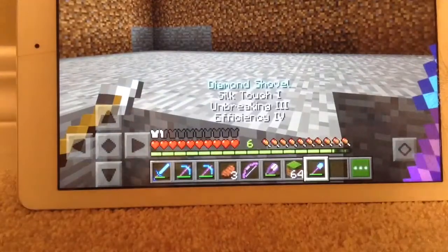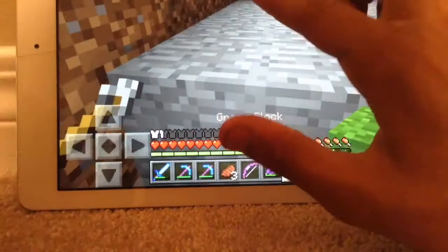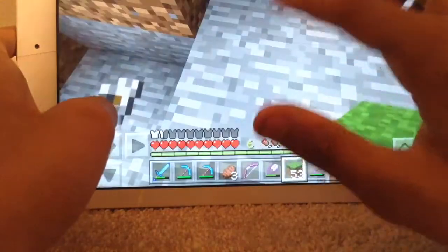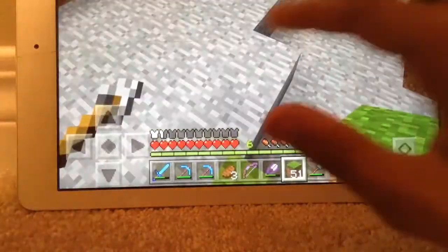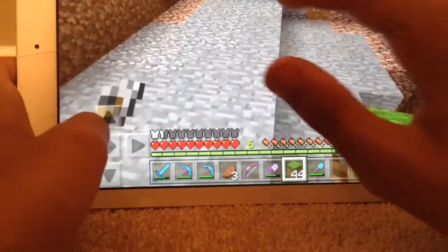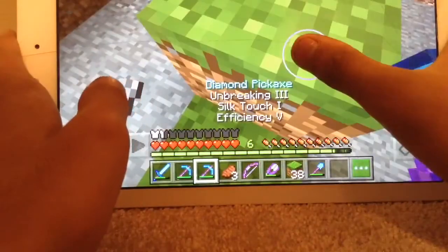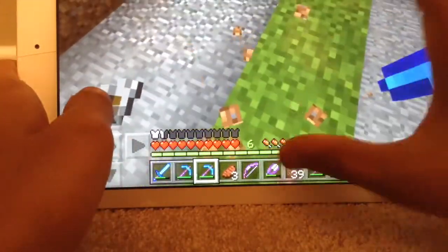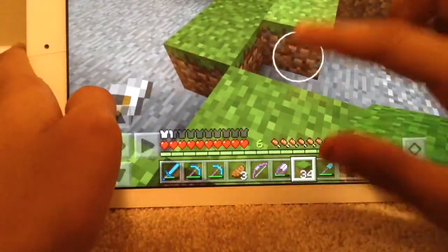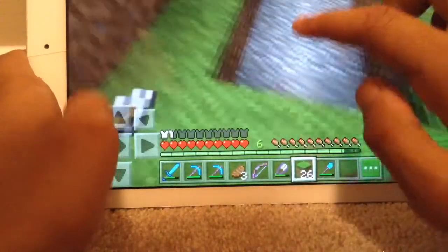Okay guys, I'm back. So here's what I'm going to do — I'm going to first fill in the grass over here. Anywhere there's stone I'm going to fill it with grass. This farm is not meant for sheep because they're going to eat up the grass and ruin all my decorations.